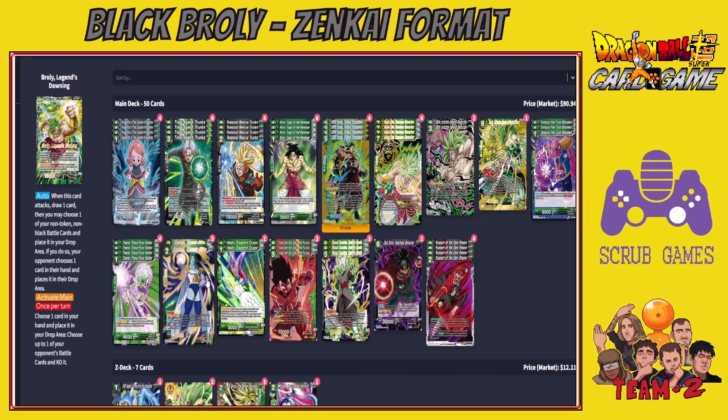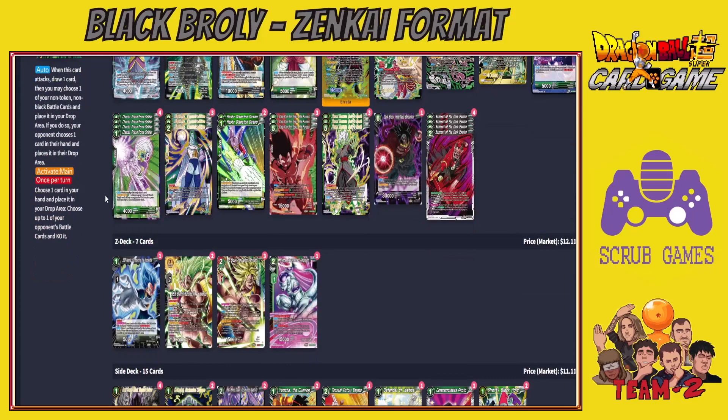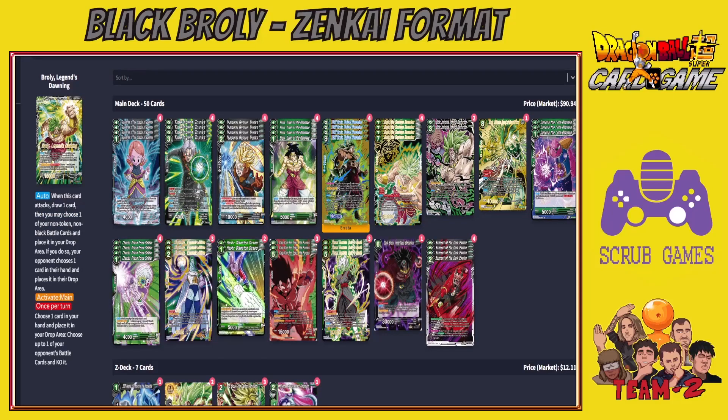Turn one, play a one-drop — either Broly Dawn to find key pieces, Chi-Lai for a cantrip, or Dory to start self-awakening faster. Turn two, charge aggressively or defensively to get to three energy, play SS Broly the Demon Revive to keep self-awakening and apply more hand pressure. That's the deck — thanks for watching, hope you enjoyed it. The decklist link is in the description. Like, comment, subscribe and I'll catch you in the next one.